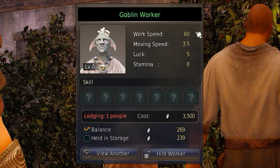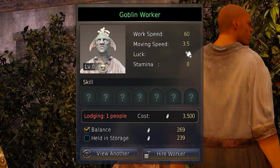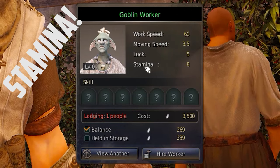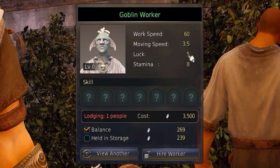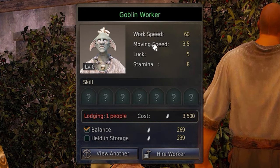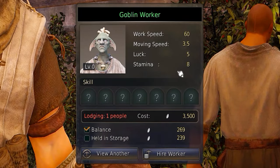Looking quickly at the stats: you've got the work speed, which is simply how quickly they can complete a task. Their strength, which is how many tasks they can do in a row before they need to be fed, which is your beer — the stamina. The luck, which is the chance or likeliness that they'll get a rarer material after completing a task. And the movement speed is simply the speed at which they travel between certain points.